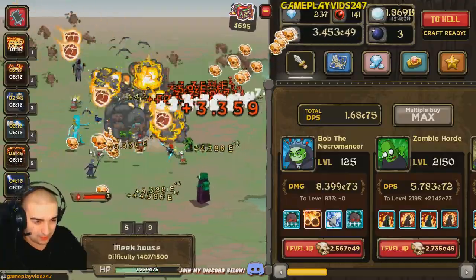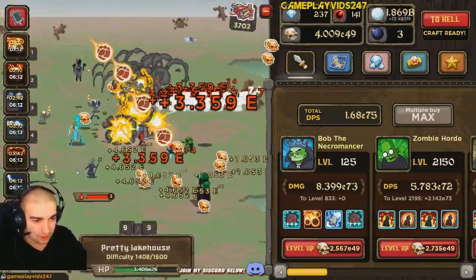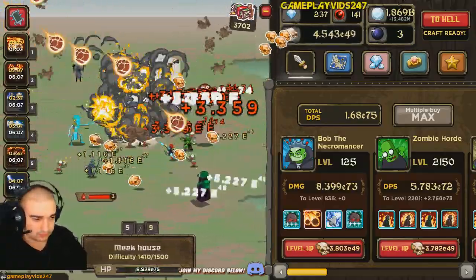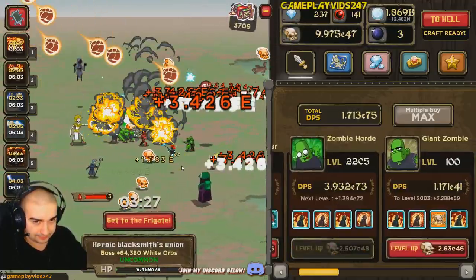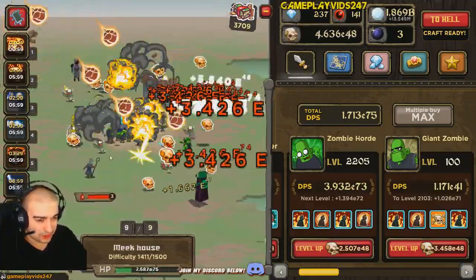We could do better, realistically — we could probably push a little bit more. As long as the currency keeps dropping, we'll be okay. At 2,200 on the zombie horde now, by the way. Our damage is probably going to slow down a bit now because I'm trying to push this zombie horde increase.